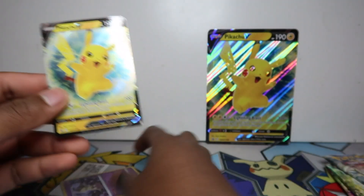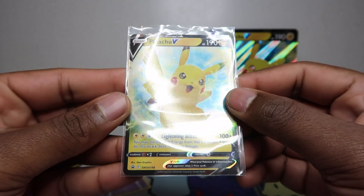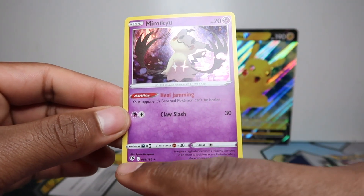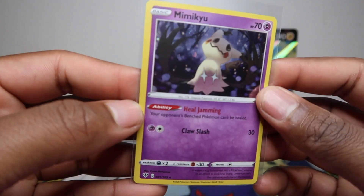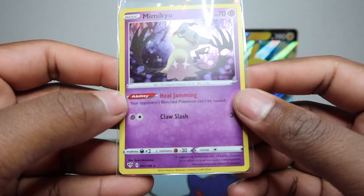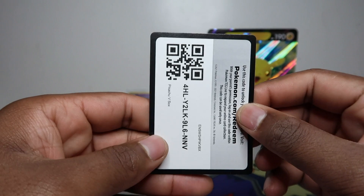We've got the Pikachu V promo card — I love Pikachu V cards and Pikachu cards in general because I have a Pikachu collection, so this one will do nicely. Then we have the Mimikyu — it's not actually a promo; it's from Darkness Ablaze as a rare in holo form. It was a non-holo in Darkness Ablaze and they've reprinted it here with the cosmic holo. You can get lucky and find some with swirls. The ability says your opponent's bench can't be healed — not sure why they chose to reprint that one.